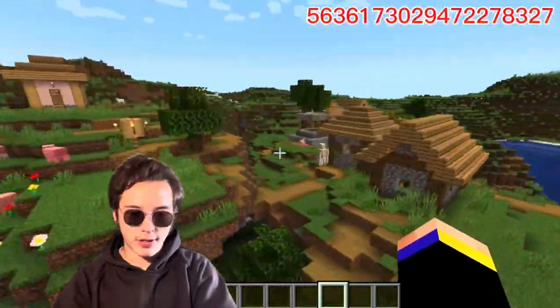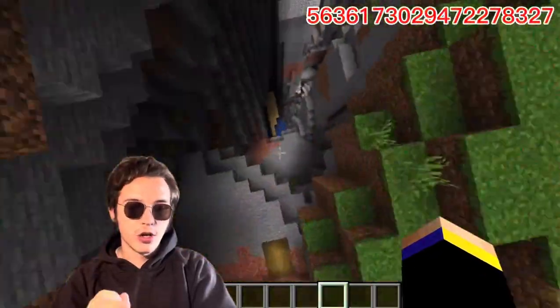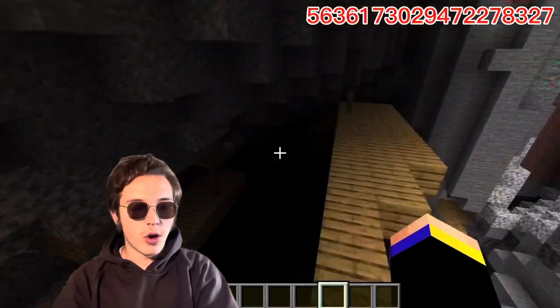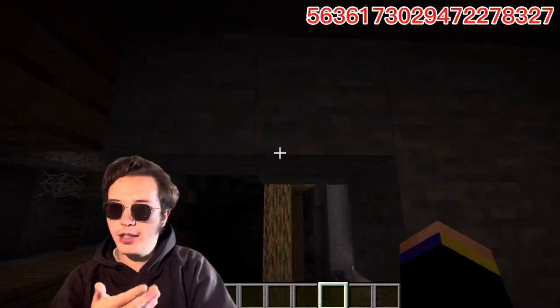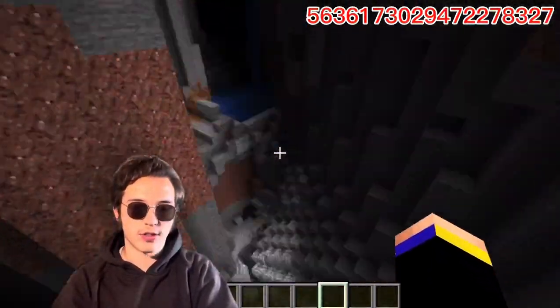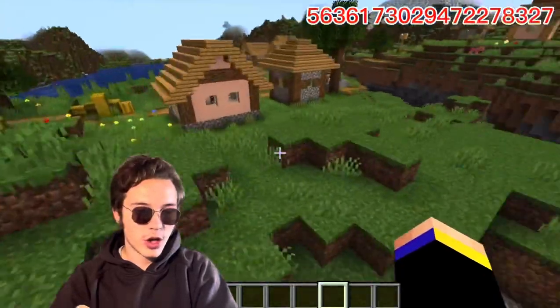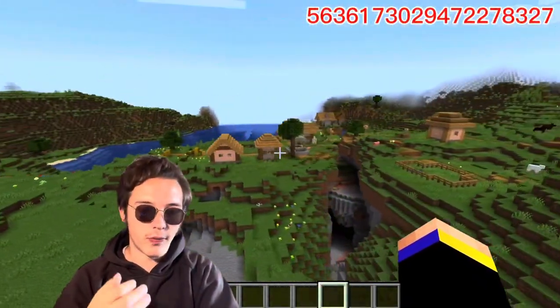It's a small village, nothing too special, but you see some caves. The special thing is you can go down and instantly have a mineshaft — very useful for mining and getting diamonds fast. It's a small village but it helps quite a lot and you have many useful resources.